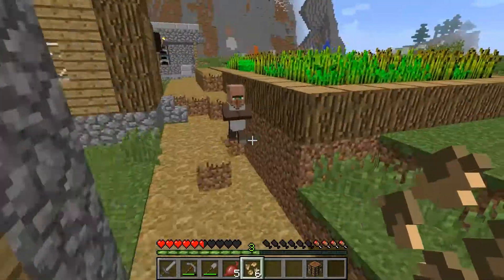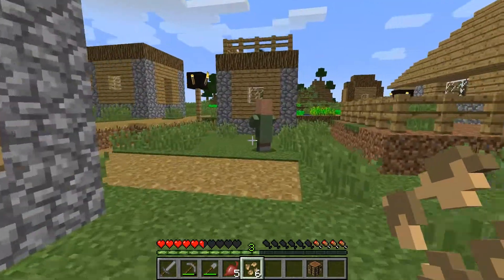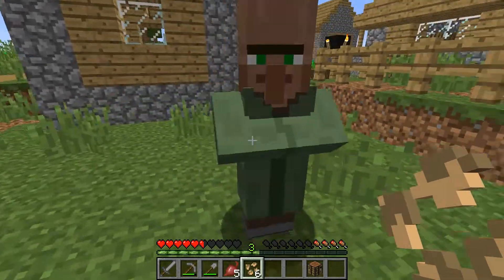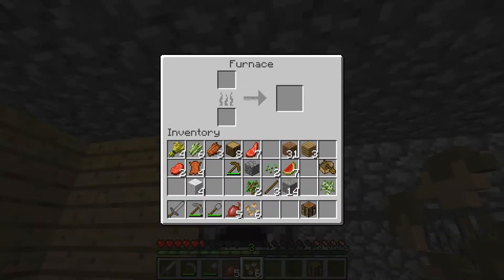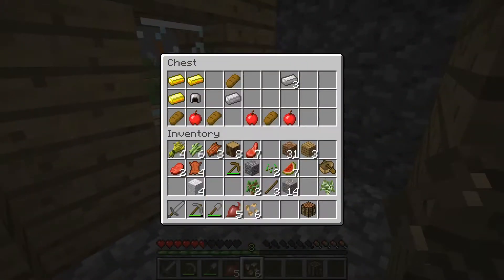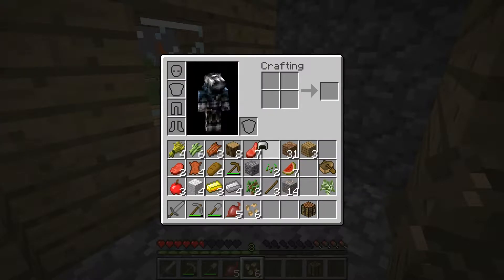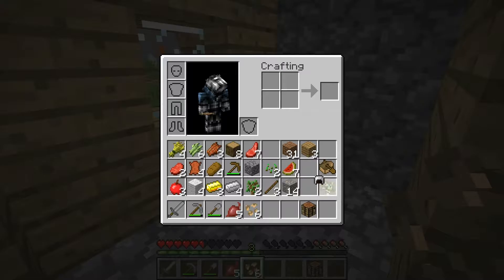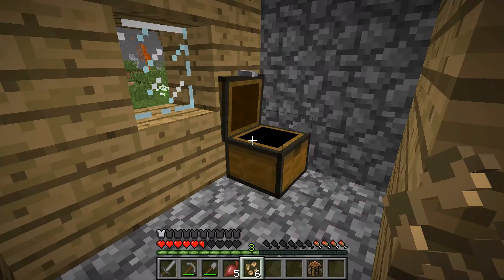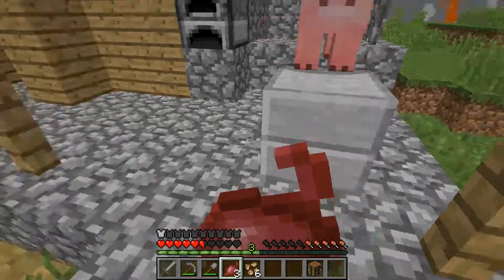Let's see what else we have here. There's a blacksmith - nice! What do you want? Pork chop for one diamond, and chicken for one diamond. I might hit you up on that. Here's the blacksmith area. Yes! Oh, some apples - an iron helmet. Shift click, duh - I'm an idiot. So we got some lava here, some stone slabs. Nice.